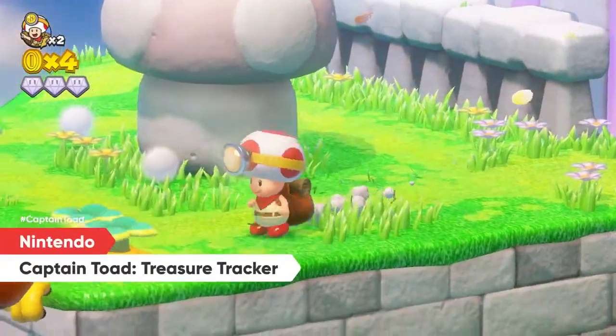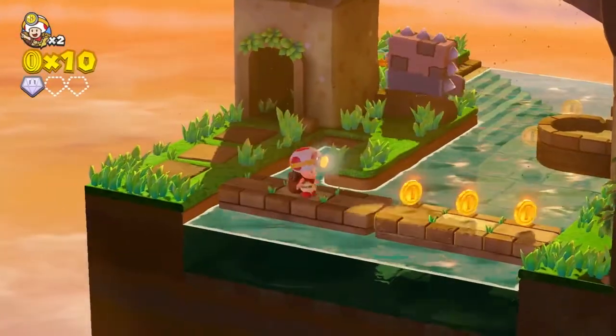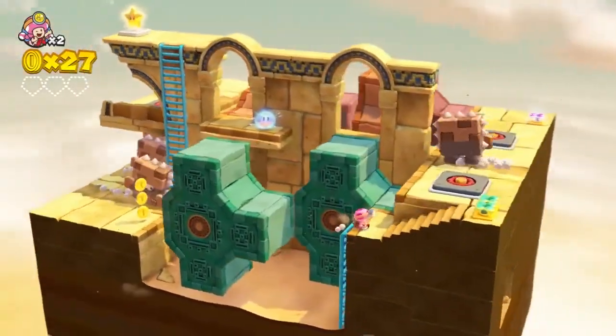Captain Toad Treasure Tracker is bound for Nintendo Switch. Explore a variety of tricky sandbox-style levels inspired by Japanese box gardens called Hakoniwa. You can rotate the camera and touch the screen for a better view of hidden treasures.